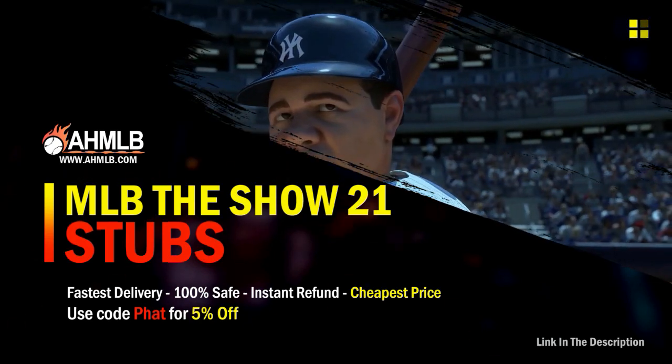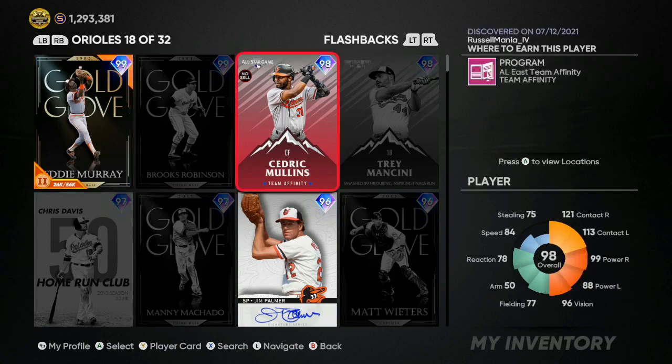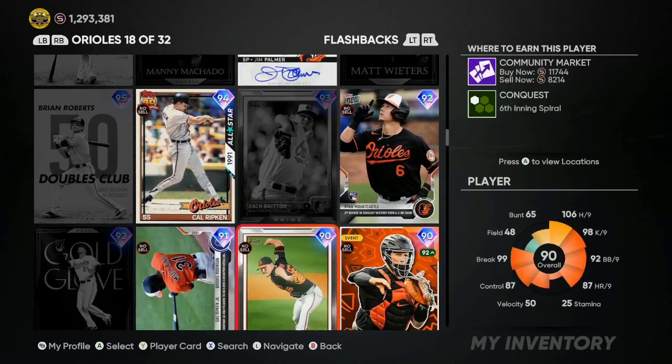The number one thing is going to be flashbacks in your inventory — that is where you're going to find the best gaps in MLB The Show 21. You can make unlimited stubs; all you have to do is find the best gaps, post four to five cards at a time, and they usually have between 2,700 and 5,000 stub gaps each time. If you're making 4,000–6,000 stubs off every single flip, that's going to add up super fast.